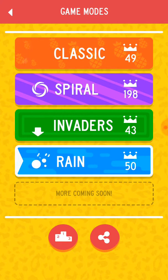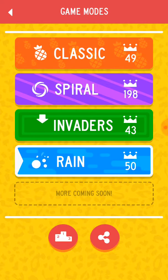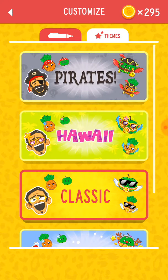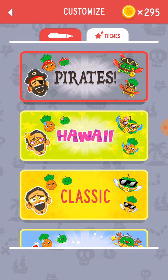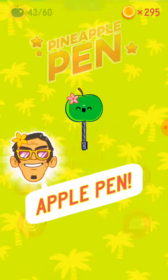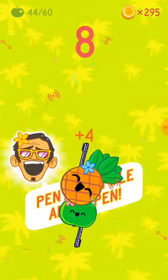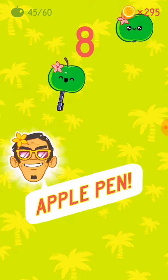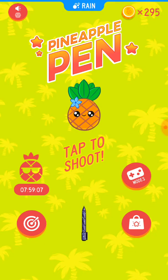It's called Rain. I think I showed you Spiral and Invaders, so I'm gonna show Rain and also the themes — there's Hawaii and Pirates. I'm not sure if I showed Hawaii, but I'll show it now. This is Rain — the pen just kind of moves instead of the fruit moving. It moves down because it's raining down. It's not really that great.